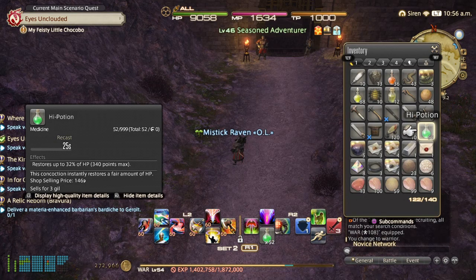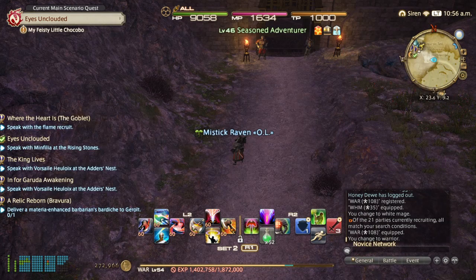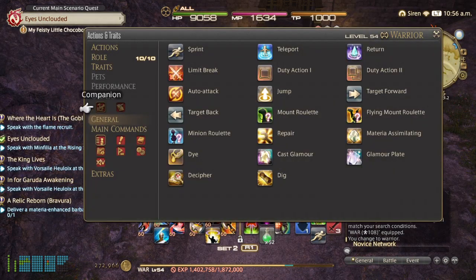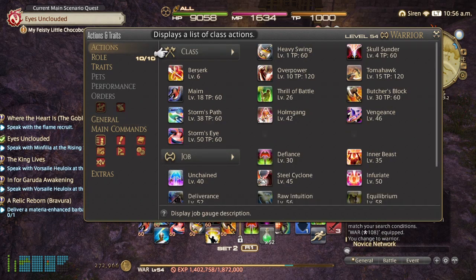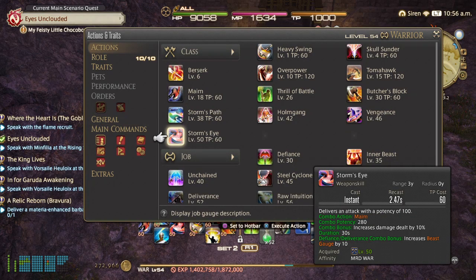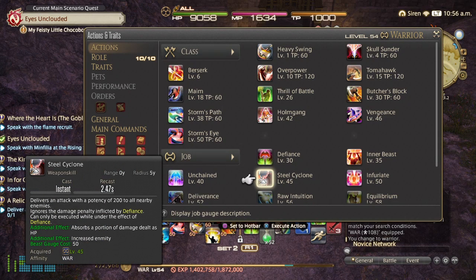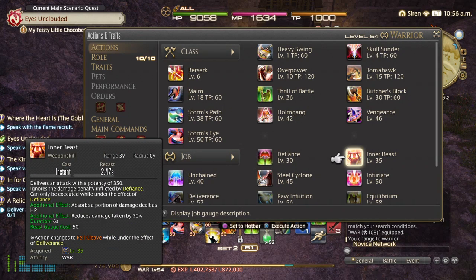So we have our two rotations, our heal, our sprint. Now we've got to get other effects as well. What's really nice is using the macros — we don't have to worry about setting up everything. So we're going to use our combinations now, or what we call our finishers.